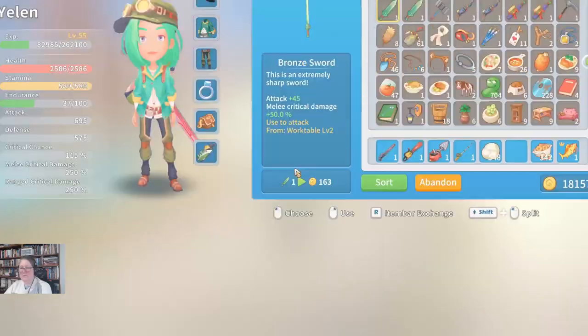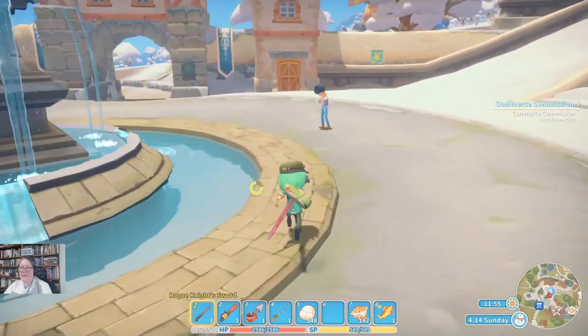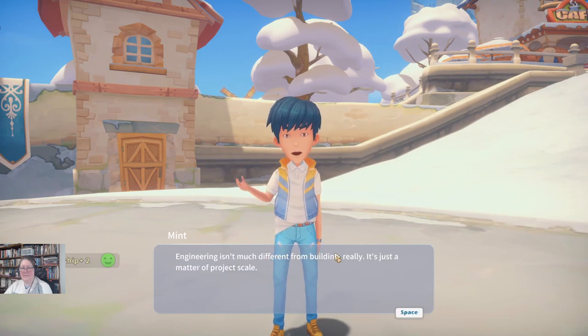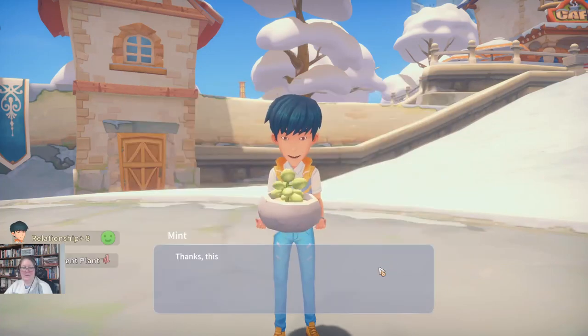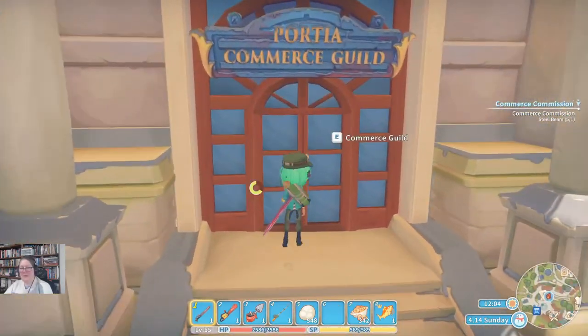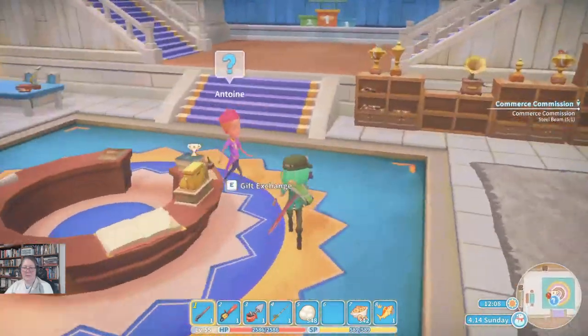Do I have mint food on me? No, but I do have succulent plants. Hey Mint, how you doing? I have a succulent plant for you. He's a funny boy, that boy. It's midday, so we need to do our selling and our commerce commission delivery.